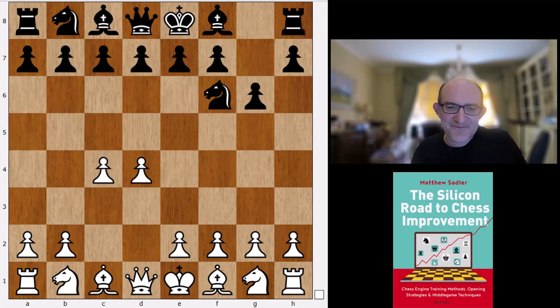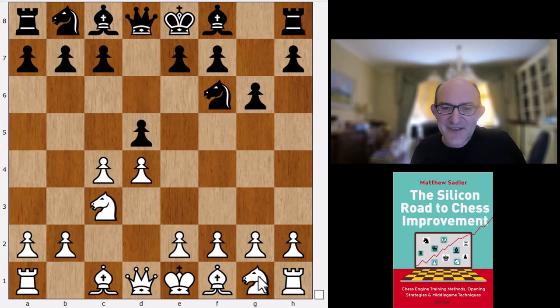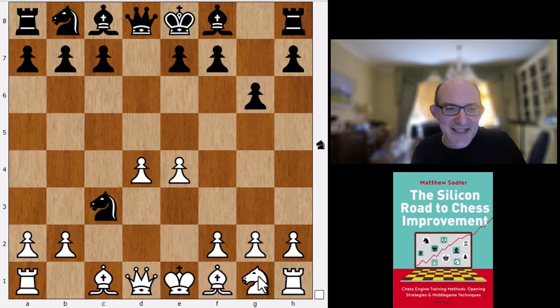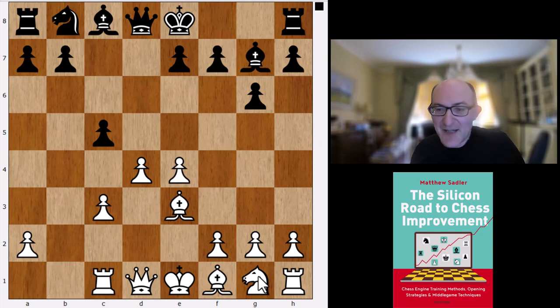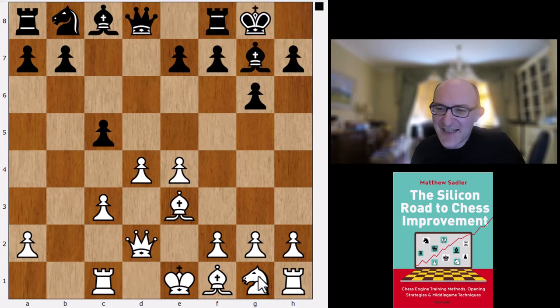Let's have a little look at some Grünfelds or King's Indian-type stuff. So g6. Koivisto chooses two different systems against the Grünfeld. Unlike Komodo Dragon, it generally doesn't play this Nf3 followed by e3 system. It plays Nc3, d5, and then takes, takes, e4. And Be3 is one of its systems. I played this system a lot and yet at the end, didn't really feel that I got that much out of it.